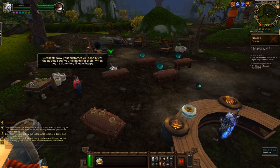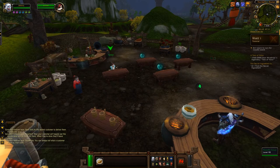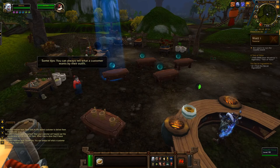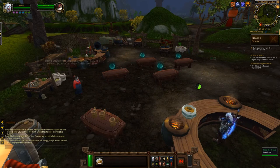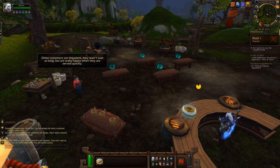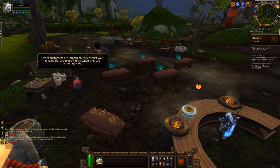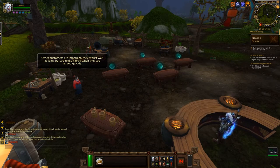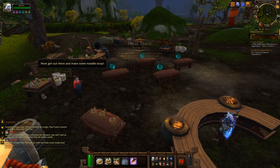The next step for making the deluxe cart is collecting 50 fatty turtle steaks off the turtles on the Timeless Isle. You can do this with the large turtles that have over a million health, but I chose to farm the small ones — it's very efficient. It only takes a second or two to kill a couple of them and you get maybe two to four fatty turtle steaks each time, so it's a pretty good farming method.